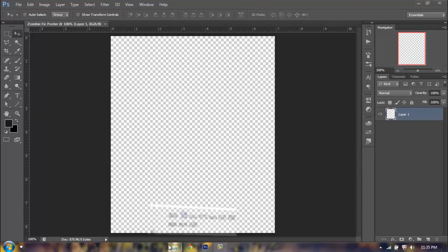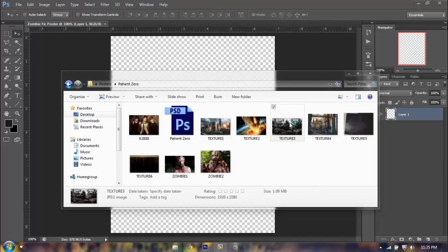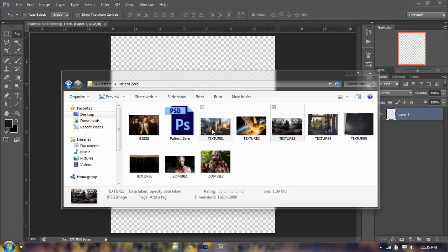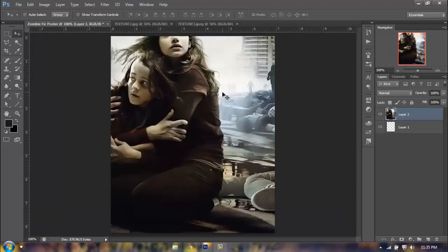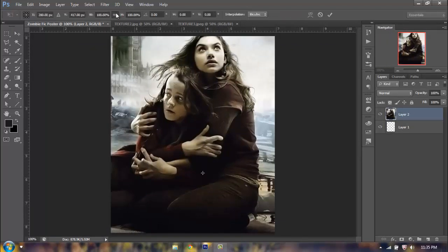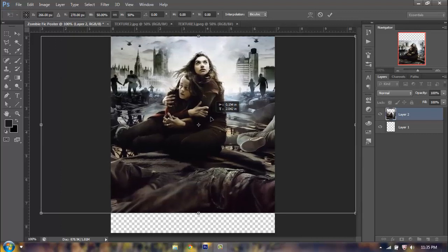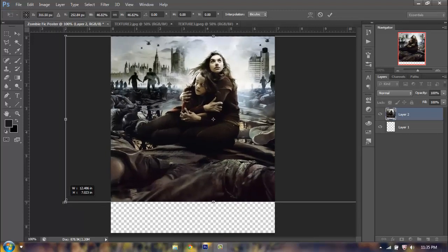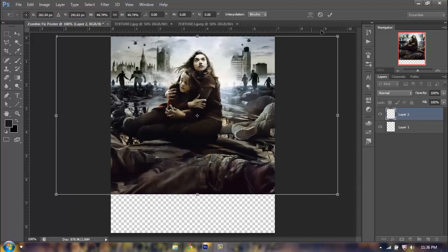We're going to close this, go to File, New, and make a new document. You want to make it a fic poster, which is 500 by 600, resolution 72, background contents transparent, and I'm going to name this Zombie Fic Poster. Now we have our blank document. We're going to build in the background — we're going to drag in our first two textures, which is this one here from 28 Weeks Later, which I just saw the other day. We're going to use these two as our background contents. I'm going to click and drag this one first, and because it's really high quality, you're going to Control-T and scale it down by maybe 50%, drag it up about so, maybe a little bit more over, resize it just a smidge more, and say OK.